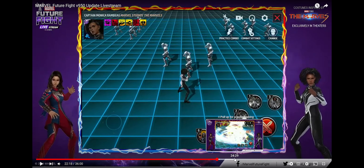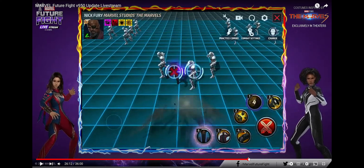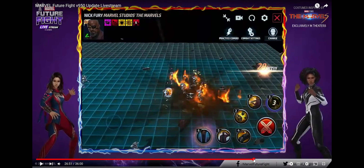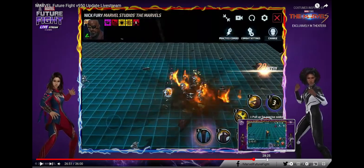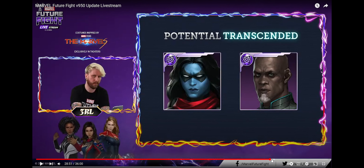Spectrum obviously stays transcendent and gets her brand new uniform. Then obviously what a lot of people are coming in for this update is the Tier 3 for Nick Fury, making him pretty solid support for all your characters. The next biggest takeaway is that Minivar — and I can't remember how to pronounce his name, but he's a part of the Kree and was added to the game with the first Captain Marvel movie — will both be actually getting transcendent potential together, so that'll be pretty nice to finally see some other characters getting upgraded to transcendent potential.